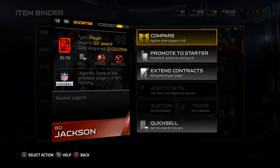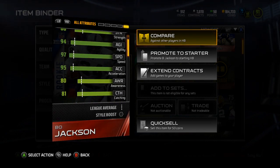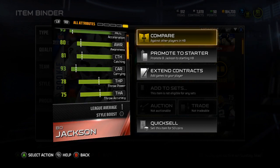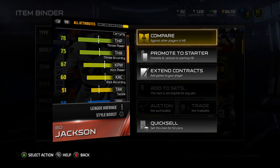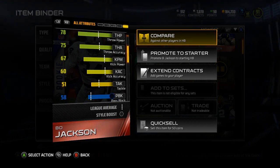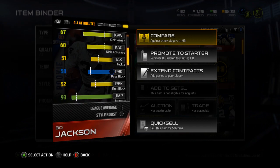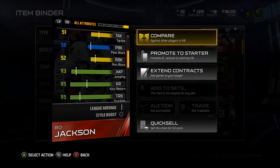He gives plus 10 to ground and pound. There are the back of his card stats. Let's go over them: 86 strength, 94 agility, 97 speed — his speed is still crazy — 95 acceleration, 80 awareness, 81 catching, 93 carrying. He can throw the ball with 78 throw power and 75 throw accuracy. He can kick with 67 kick power and 60 kick accuracy.